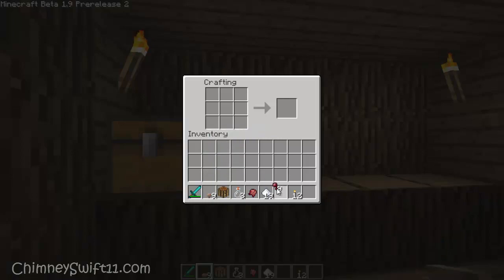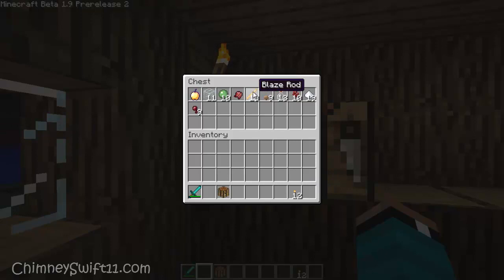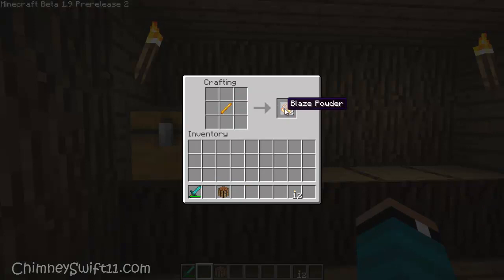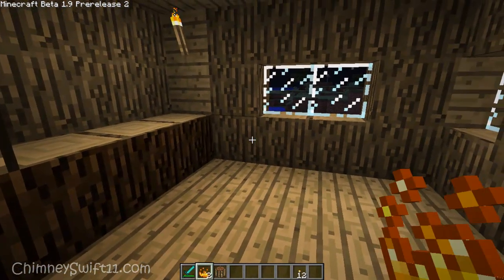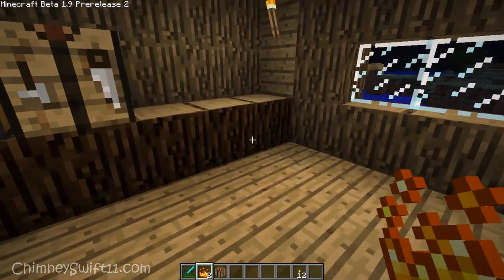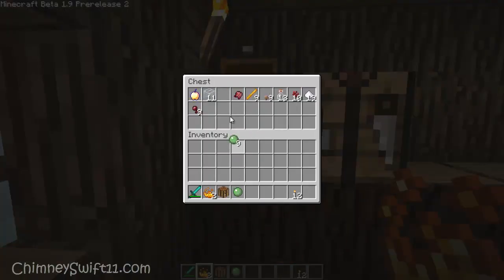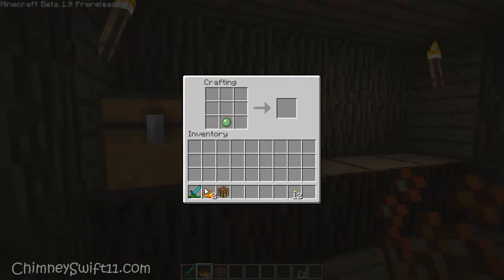The next thing I wanted to show you guys was blaze rods. Blaze rods now craft down into blaze powder — if you put one blaze rod in your crafting bench or inventory, you get blaze powder. Blaze powder right now doesn't have any use, but if you mix a slime ball with blaze powder, you get this new stuff called magma cream.